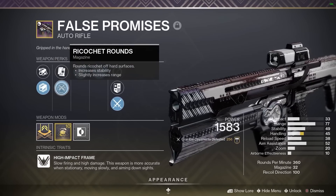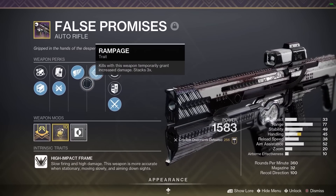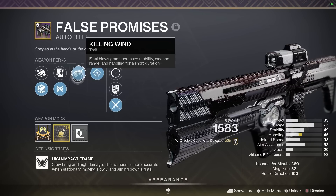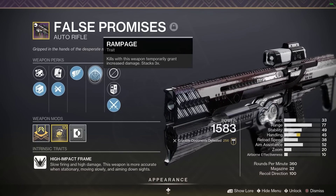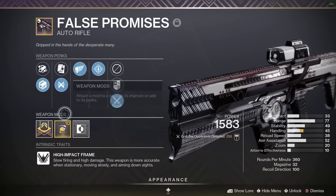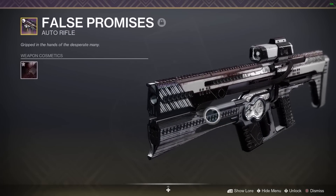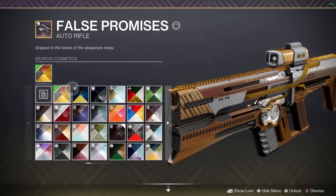Here is the roll: Ricochet Rounds, Killing Wind, Rampage, Handling Masterwork, and also Polygonal Rifling for extra stability. Killing Wind and Rampage together is insane — you're getting so many benefits just by getting a single kill. It's a high-impact kinetic with 20 zoom, it absolutely slaps. Let's get in there and see what it can do.